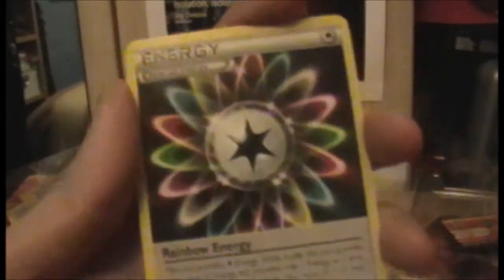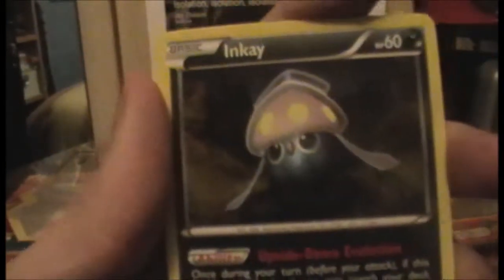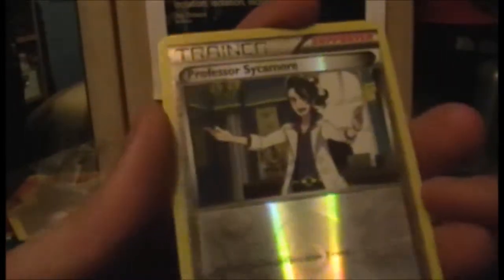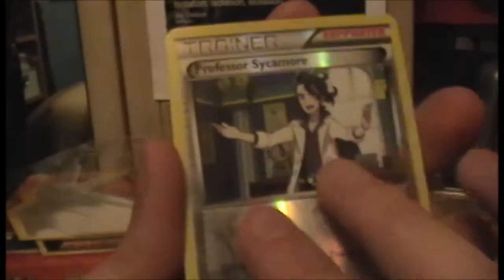Rainbow Energy — that's useful. A Shadow Circle, not Dark Circle as everybody calls it. An Inkay — yay. Our reverse is a Sycamore. I'm happy with that, I quite like me some Sycamore — he's a cool guy. And our last one is a Stoutland, which is... that is a rare. Do I have a Stoutland? I probably do. So that was a bit of an underwhelming two packs there, but maybe Flashfire will pick up.